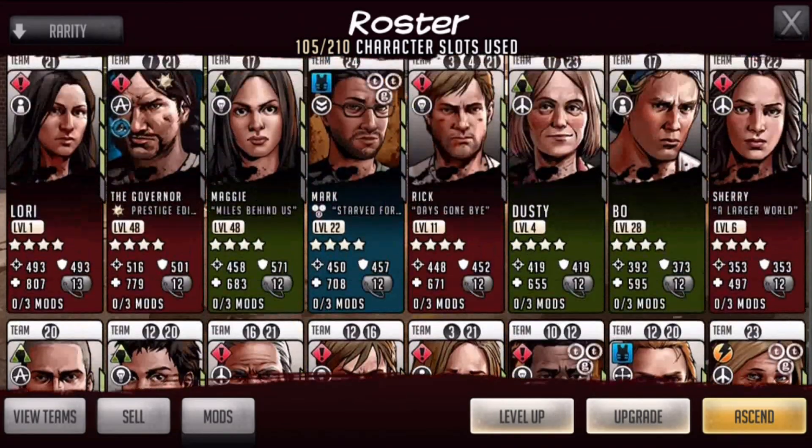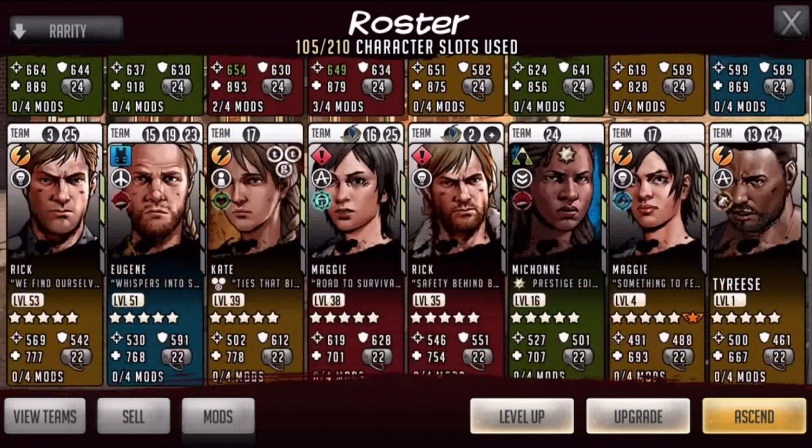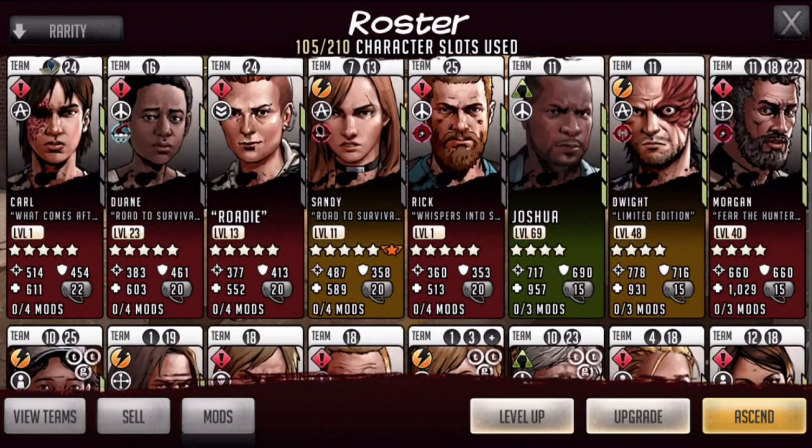When you ascend characters they go up a star ranking. If it's a five-star, you can only use the ascendable versions to ascend to their six-star version. But if you have a three-star or four-star, you can ascend them — it'll give you a random character of the next highest tier.